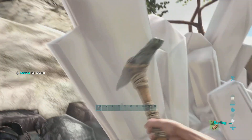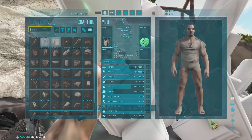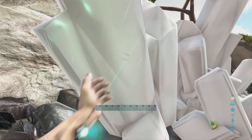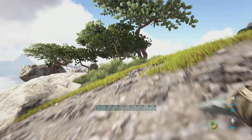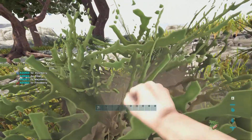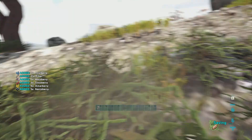Okay, we can use this to make a spyglass. Right, so we need fiber and hide. Why won't it let me pick up the berries?